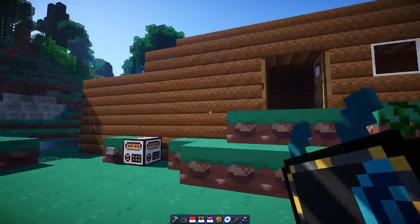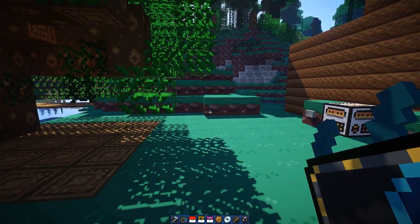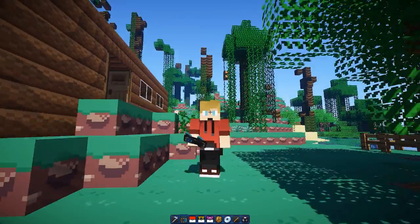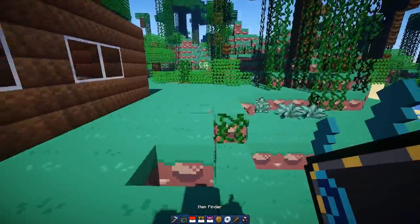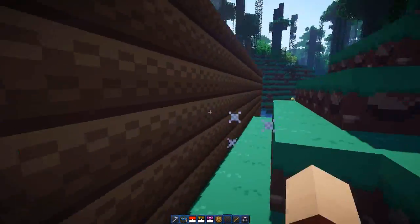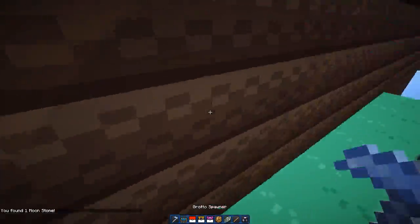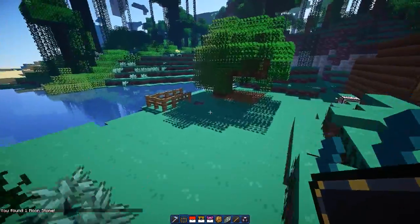A nice thing I want to show off is the item finder. If there is an item in your vicinity that is invisible, you can use it and it'll make a little ding and point in the direction of the item. So it's pointing this way — it must be behind here. There's a house blocking the way, but it points right to it. You get your loot. And when you try to click it again and there's nothing in the area, it'll tell you that.